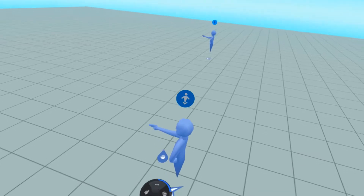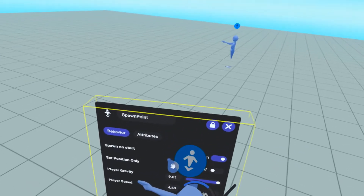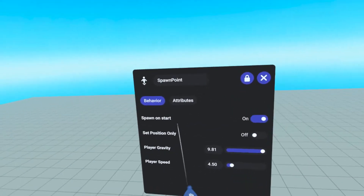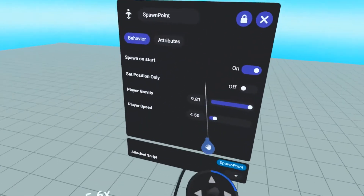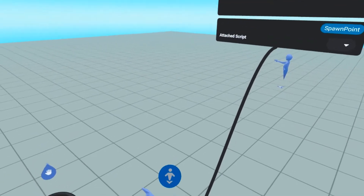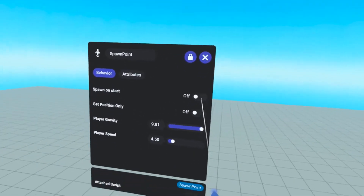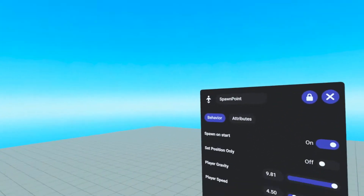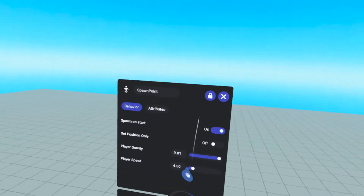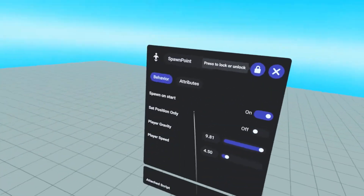Let's go ahead and put our cursor inside of it, and then we're going to press up on our thumbstick to access its properties panels. Under this first tab under behavior, you'll see we have 'spawn on start' — it's on by default. Now, if you are utilizing more than one spawn point, I would urge you to turn this off and only have it on on the spawn point where you want your players to be when they enter your world.